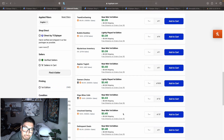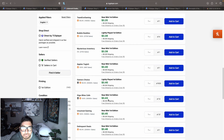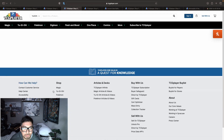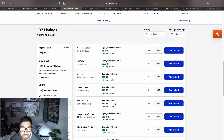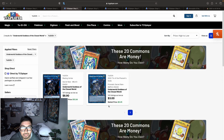Underworld Goddess has 143 listings — we have copies at $4.35, $4.39 with shipping, $4.40, $4.45, $4.46, and $4.78 on the first page. There are big walls of 833, 12, and 37 copies available. The original Blazing Vortex copies are at $8.99 to $11.50 on the first page. I'd go for the prismatic Secret Rare reprint — I think it looks better. Let me know how you feel about Underworld Goddess as a tech this format.